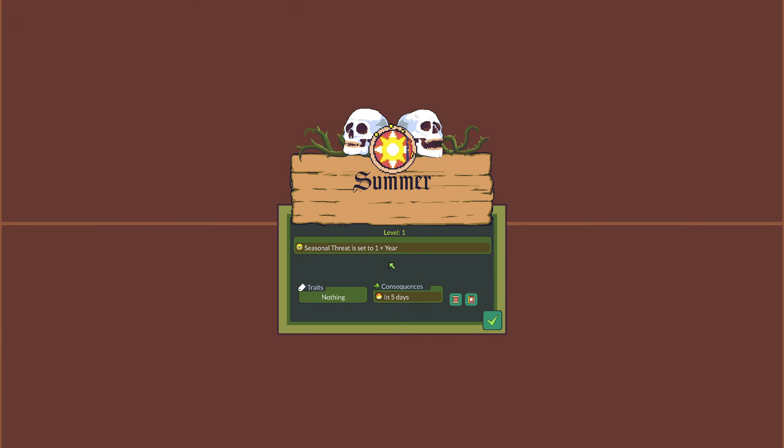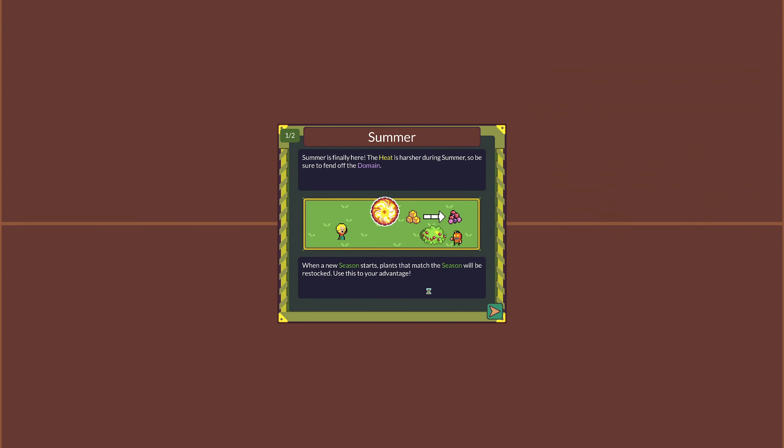So the summer seasonal threat is set — on the next one this will be two. Consequences in five days, so I need to outrun that value. Summer is finally here. The heat is harsher during summer, so be sure to fend off the domain. When a new season starts, plants that match the season will be restocked — use this to your advantage.